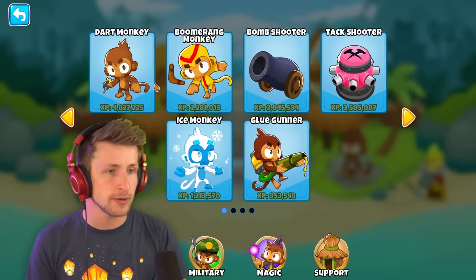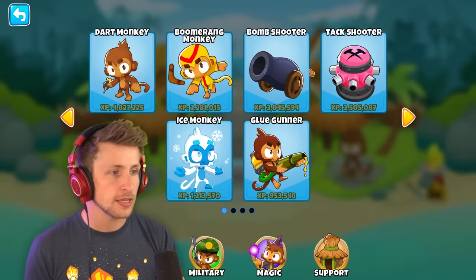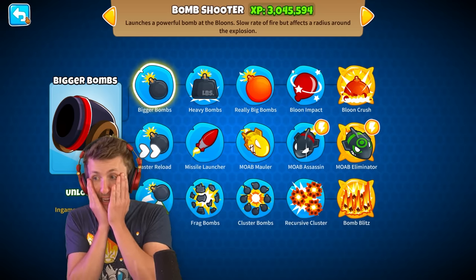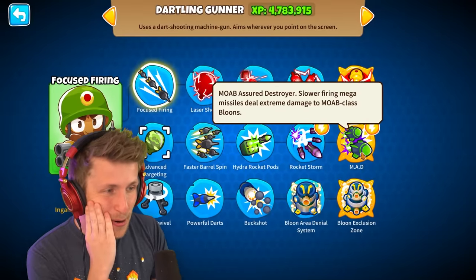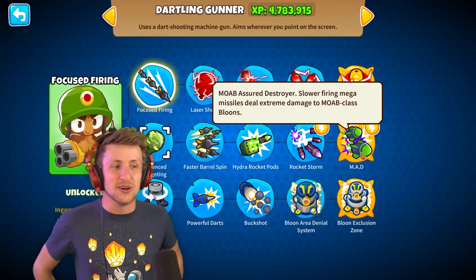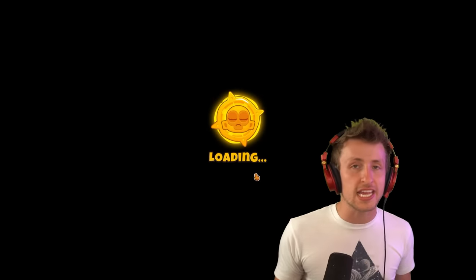Now for the T5 — the T5 is probably going to be the hardest decision to make. I have so much attack speed, so I think I want something that just gives huge damage. What if I make it all MAD Rockets? Holy cow! Moab Assured Destroyer — that means they'd be throwing all MAD Rockets. I think that's the play. I'm going to do MAD. Let's do it.